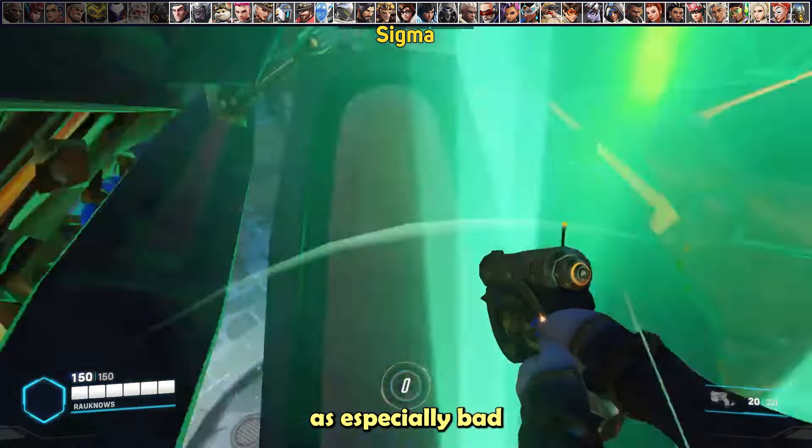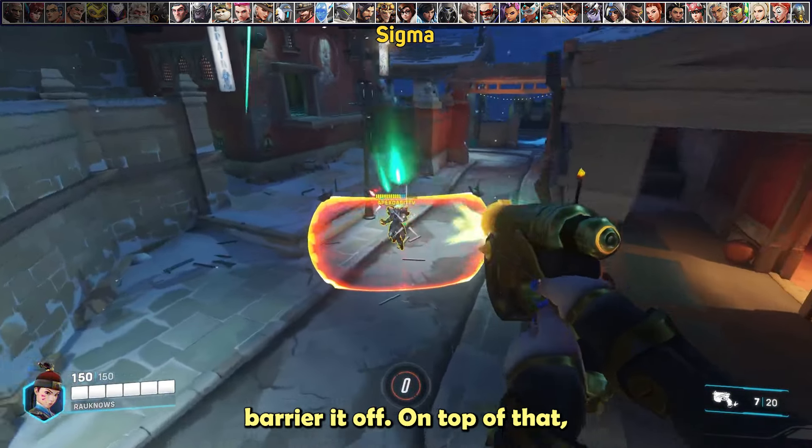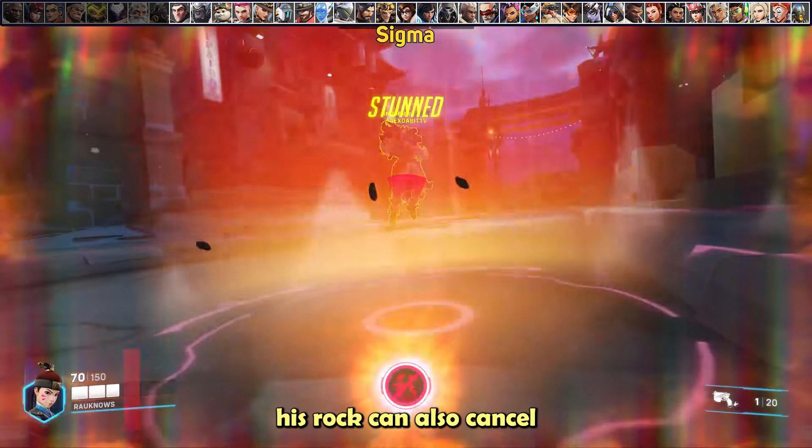Using aggressive nukes against Sigma is especially bad as he can barrier them off, and his Rock can also cancel your remech.